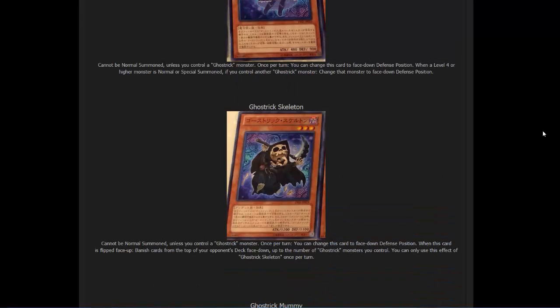Next up we have Ghost Trick Skeleton. This card looks basically like a toon Reaper of the Cards — that's what the artwork reminded me of. Anyway, it is 1200 attack, 1100 defense. Its effect: it cannot be normal summoned unless you control a Ghost Trick monster. Once per turn, change this card to face-down defense position. When this card is flipped face-up, banish cards from the top of your opponent's deck face-down, up to the number of Ghost Trick monsters you control.